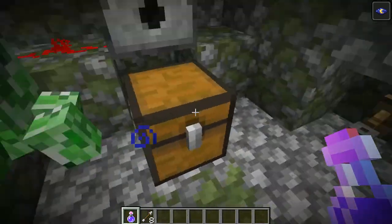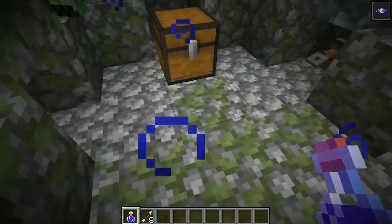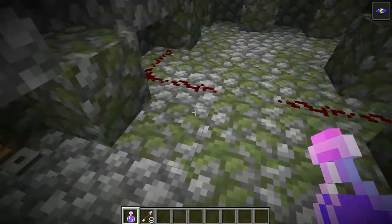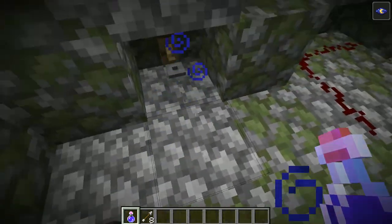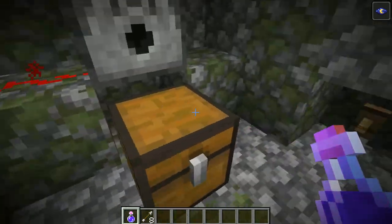Now, there is a treasure chest. What is in this treasure chest? And what's the trap mechanism? There are no pressure plates as per usual for desert sand temples. Instead you've got trip wire — it's like a wire across the room, and if you walk over it, it trips and activates the trap.